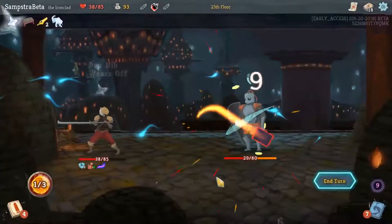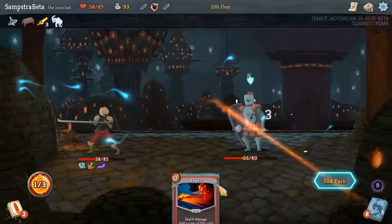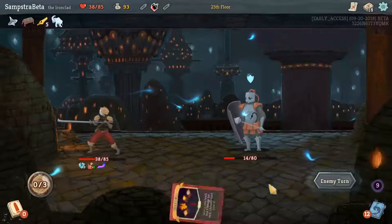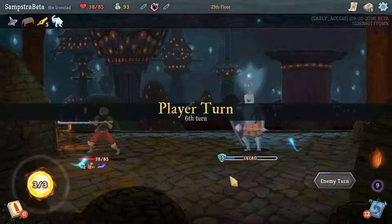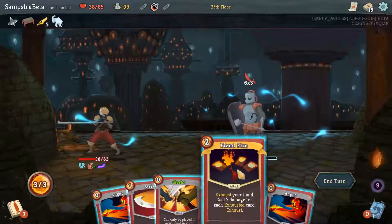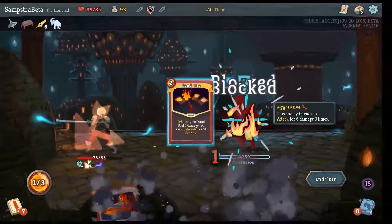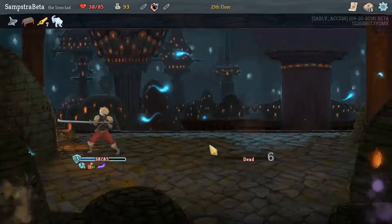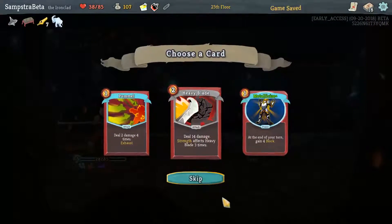Corruption costs three energy — two energy when upgraded — and it's a power so you can only use it once and then it disappears from your deck. What it does is make every skill zero cost, and those skills will immediately exhaust upon use. This is very important for the strategy.